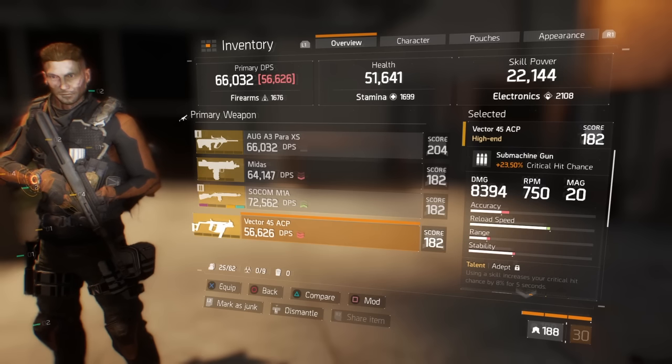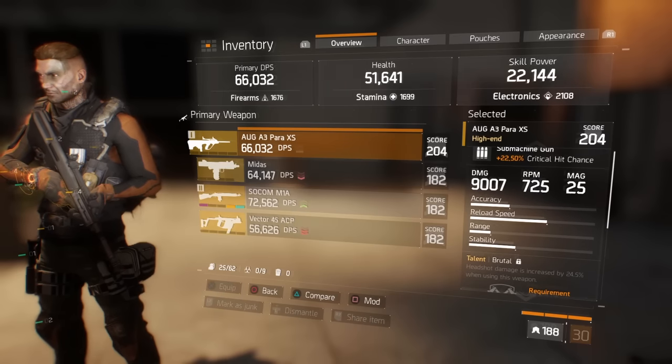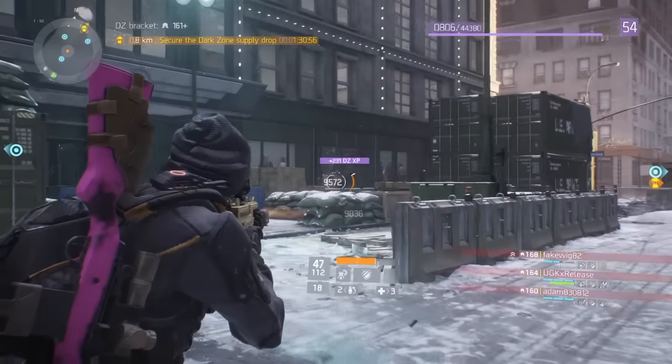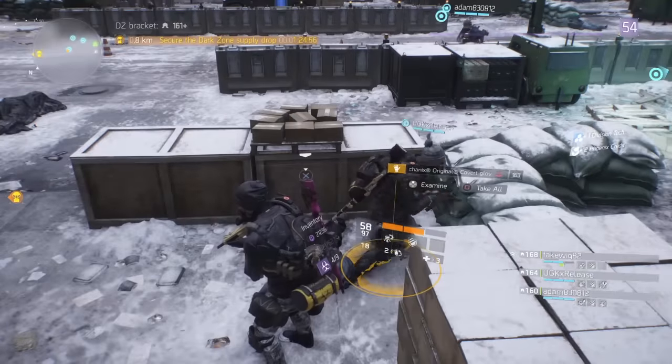Right away you can see the damage is a bit higher depending on your roll. The RPM is a bit slower, but the standard clip size of an extra 5 rounds makes up for it plus some. It's also obvious that accuracy, stability, and range are all higher on the AUG than the Vector, with only reload speed being slightly higher on the Vector.